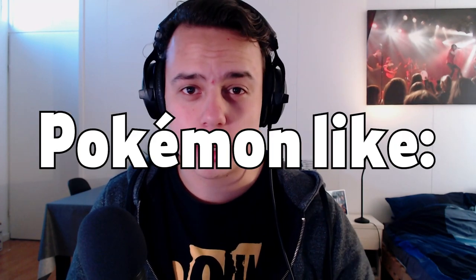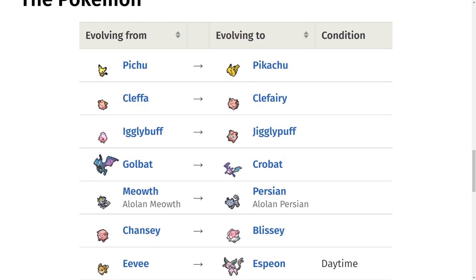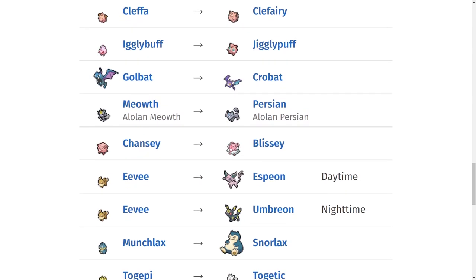I will be showing you how to evolve Pokemon like Budew, Riolu, Togepi, Chansey, and many more Pokemon that evolve with high friendship in Brilliant Diamond and Shining Pearl. You might be struggling to evolve certain Pokemon in your playthrough — well, I know why. The following Pokemon on screen need a high friendship stat to be able to evolve.